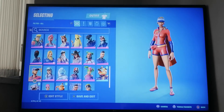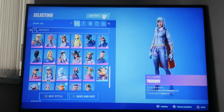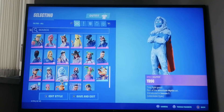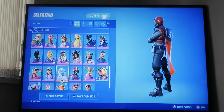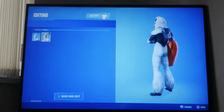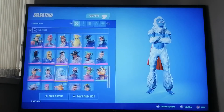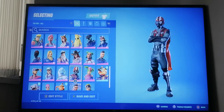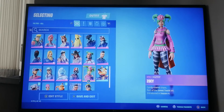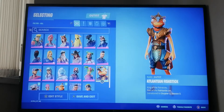Next we have Sunstrider from the season five battle pass, Technique from the season four battle pass, Trogg from the season seven battle pass, and Wingman which was a starter pack with two different styles. Then there's another Wingman from the season four starter pack - not from the battle pass.